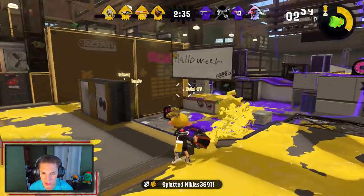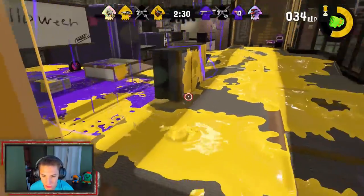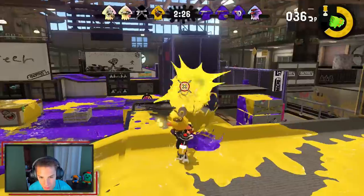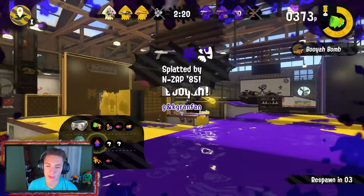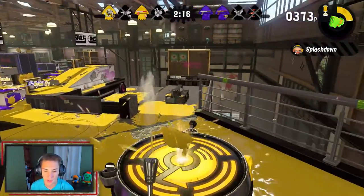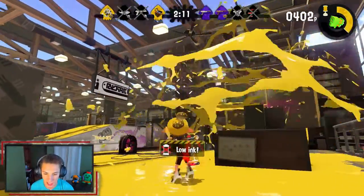We got someone with our tenta missiles right away — let's go, baby, easy first kill! You gotta keep making your way up here. They got the rainstorm, that's a really strong thing. Get off me — he had a shield special. You can hear the shield break — it takes double the hits to kill somebody with that. We're chillin'. We're gonna huck a suction bomb over here and start inking up this turf, because all this little turf will matter in the end.